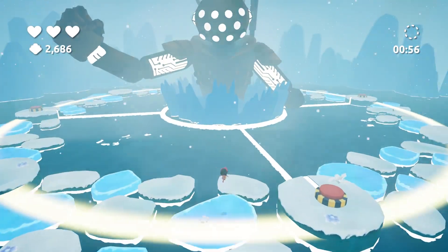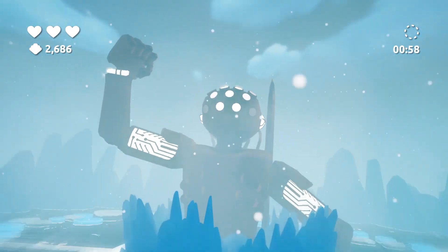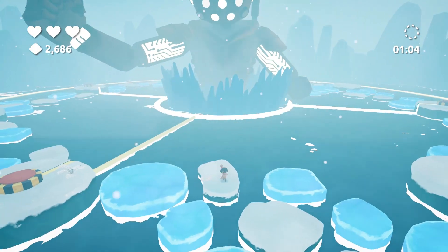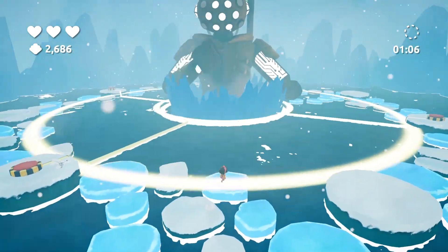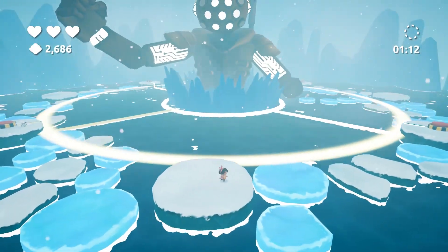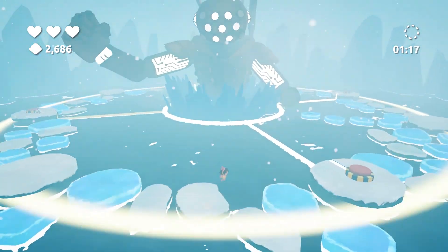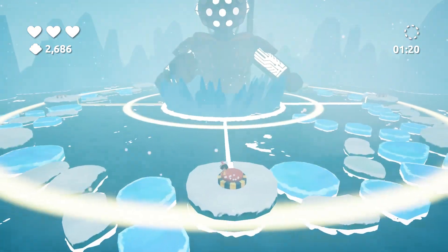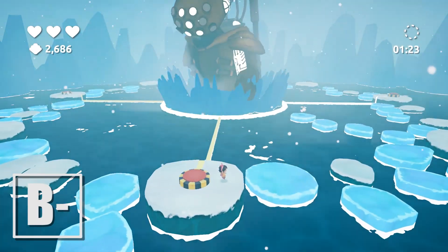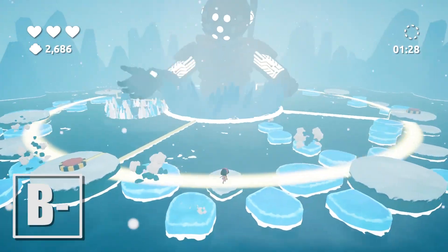From the people that brought you Summer in Mara and Mailmole comes the swashbuckling new platformer, Koa and the Five Pirates of Mara. Experience the high-seas havoc as we take on the dangerous island levels in this non-violent action game full of well-crafted stages and a wide variety of obstacles. Between the colorful graphics, good-natured characters, and easy levels, this is a great option for younger gamers who enjoy platformers, though more experienced players will likely grow bored of the familiar clichés. Koa and the Five Pirates of Mara is fun, but you've seen and done all this before.